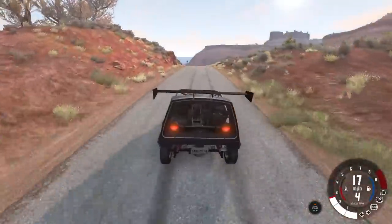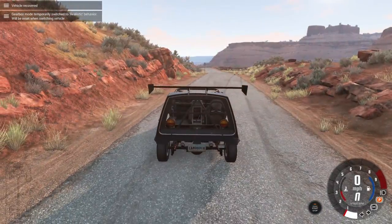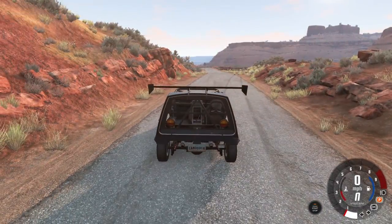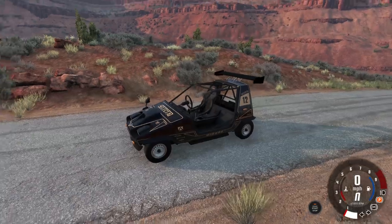All right, let's park ourselves up here. I like this version of the car. We're going to check out some of the other stuff here in a second, including the Grid Map version 2. And we're going to go into West Coast to see the traffic and how they actually interact with the stoplights.